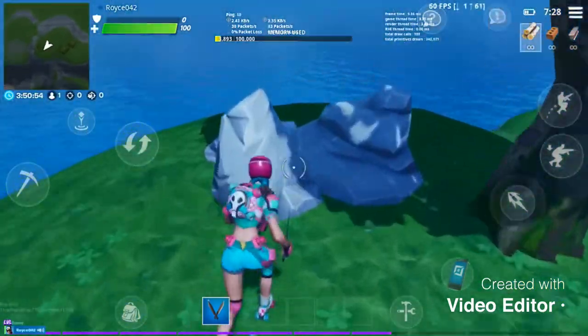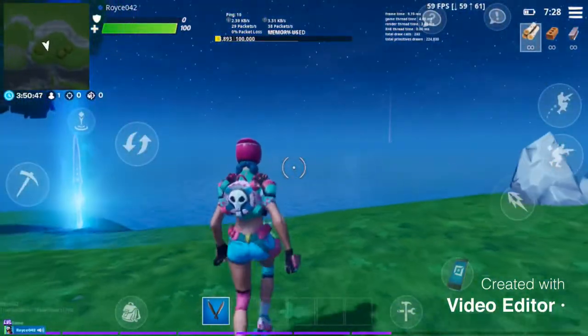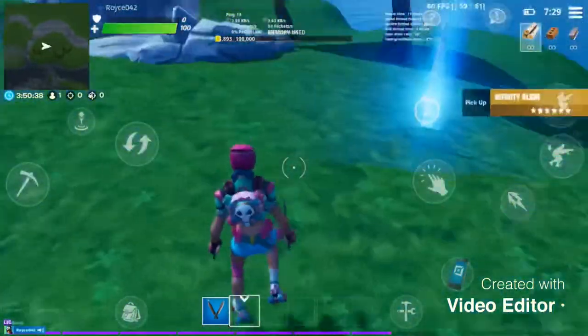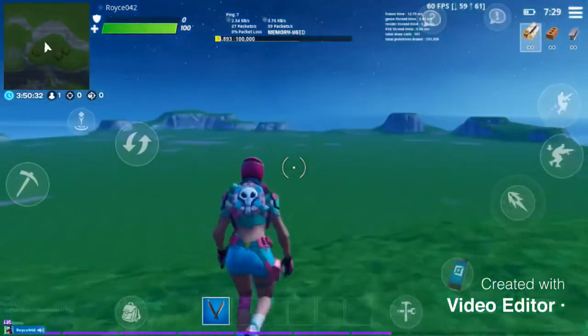Hey guys, welcome back to another video. It's your boy Jesio here, and today I'm going to be showing you how you can get a mythic goldfish in your own creative map — not battle lab, not a real game, your creative map. So the first thing you're going to do is create a new map.